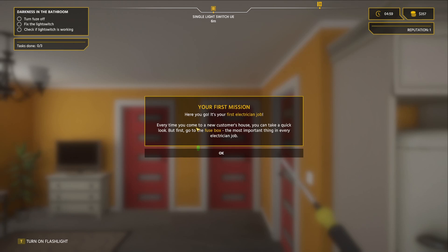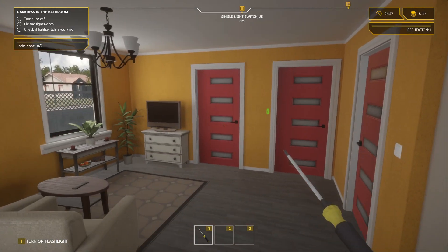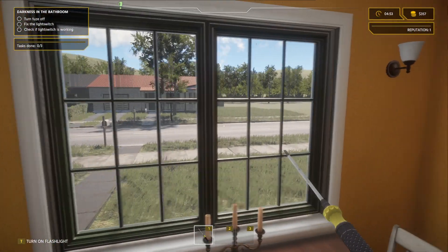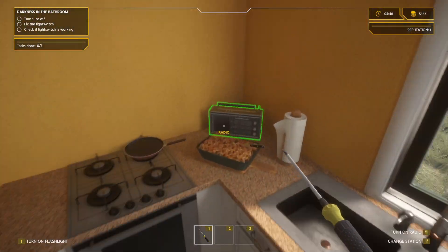Our first mission. Every time you come to a new customer's house, you can take a quick look around first. Go to the fuse box — the most important thing in every electrician's job. So we can look around the house. Can we steal stuff? Thief simulator, what's up? Look at this neighborhood — you gotta cut your grass, man.